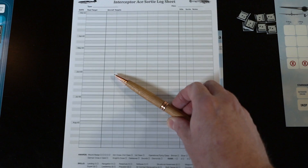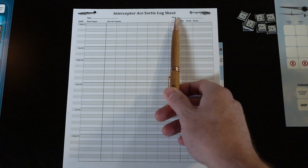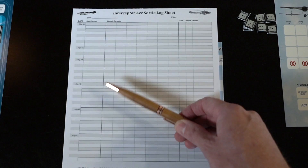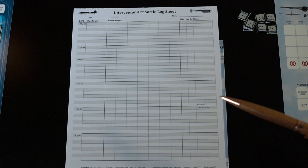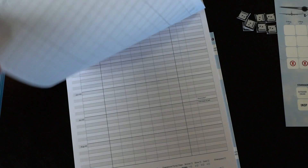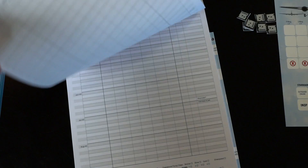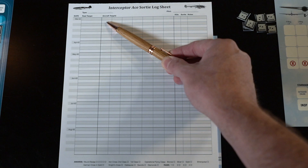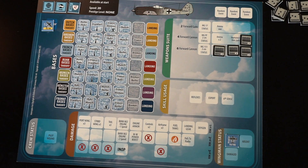What we have here is your tracking sheet. It's going to cover your airframe and the name you give your pilot — very role-player-ish — along with your player board. You're going to track your missions and start in March 43. There's some randomness where you can roll a die and maybe start in a slightly different time. You could be flying through to February 44. We'll be writing in the name of the target, any aircraft we attack, circling them if we hit them, tracking kills or sorties, and any other notes from the game.